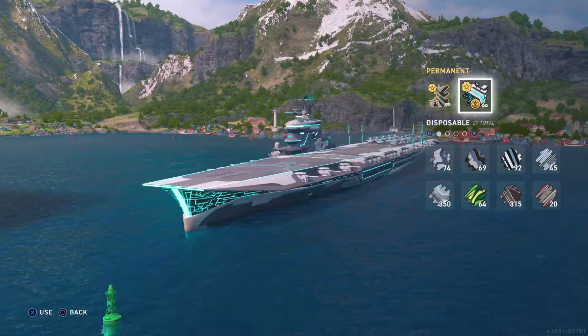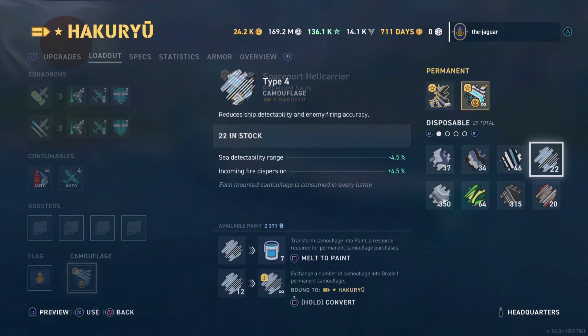I have the space port hell carrier going, so I may not use the historical camo on that one, but at least now I have it set up. And really, the video wouldn't be complete without showing how to create buckets of paint from disposable camos.